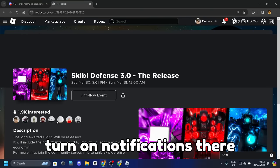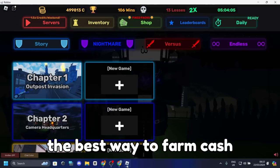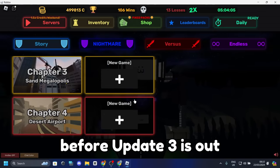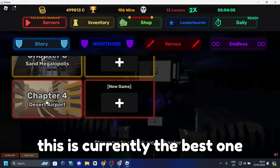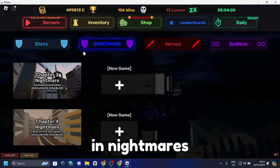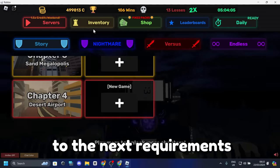In today's video I will be giving you the best way to farm cash before update 3 is out. The first requirement for this strategy is Chapter 4 — you need to have this unlocked. This is currently the best one since you cannot use any modifiers in nightmares, which makes it completely useless to farm.